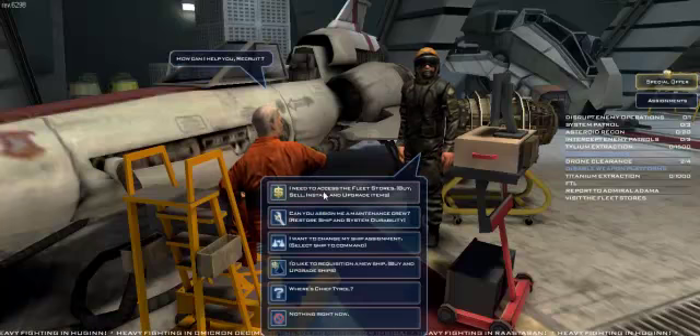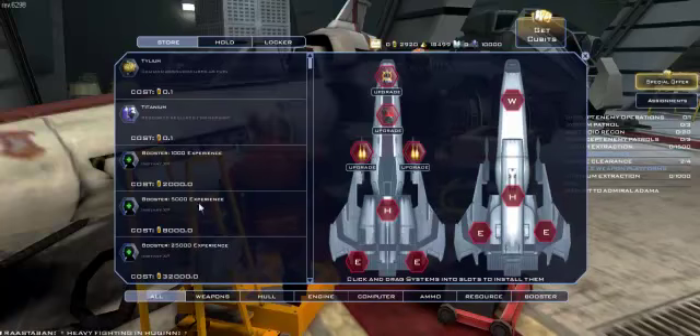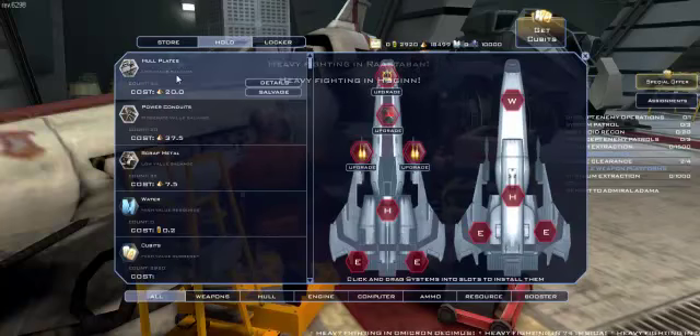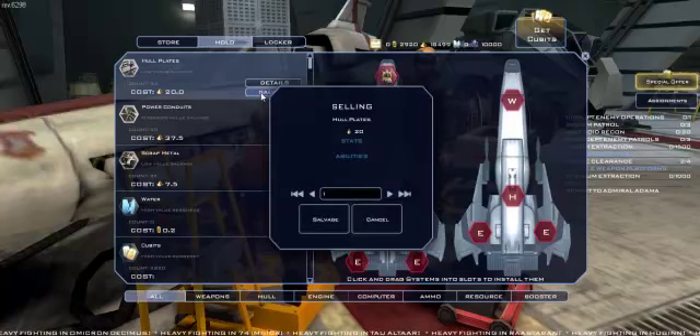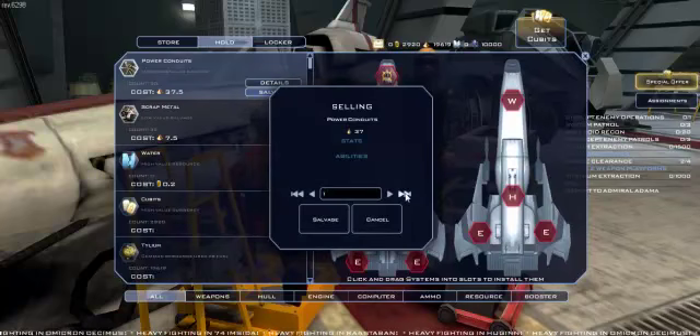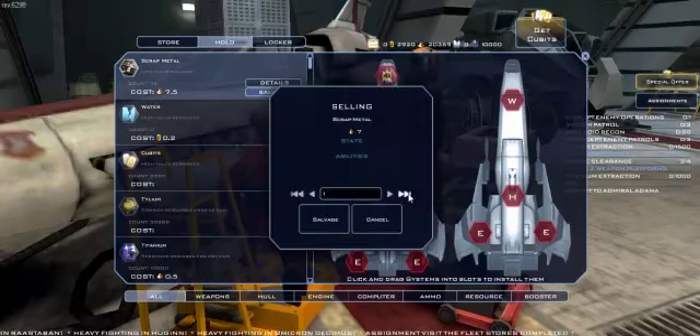Fleet stores. Weapons. Okay, so — sell. I don't know if I need this though, I don't think I do. I'm just going to sell everything I have. I hope I'm not making a very bad decision right now.